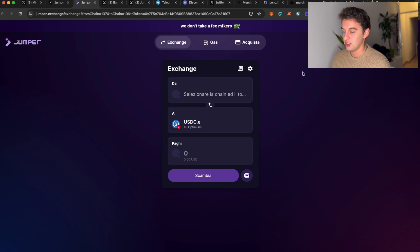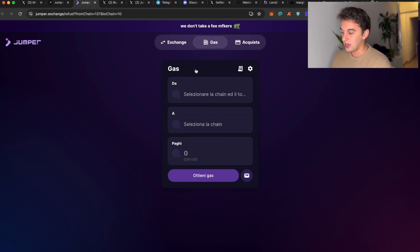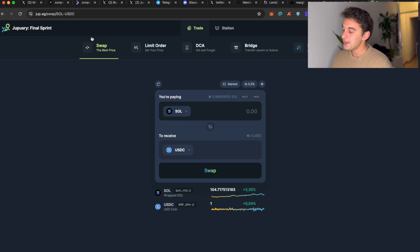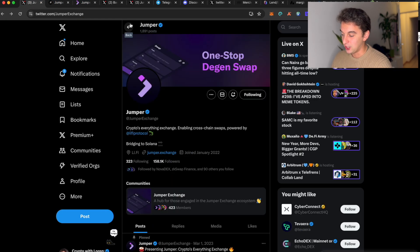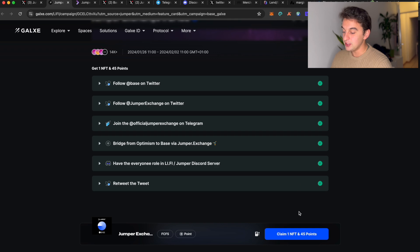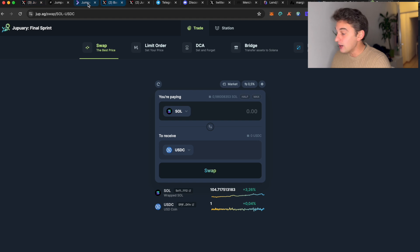If you missed Jupiter or want Jupiter round two, everything you have to do is basically the same — it's just swapping. You can see how similar Jumper is to Jupiter: swap, pay gas, and you can also buy with fiat money. Considering what Jupiter did and that Jumper is switching to Solana soon, the airdrop criteria will likely be the same: swap and make volume.